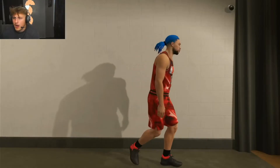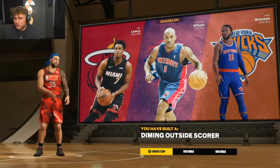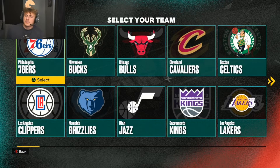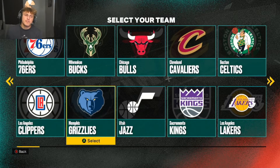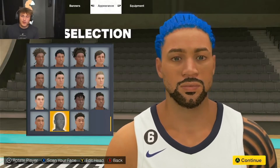Alright, so I think this is the perfect build for Patrick Mahomes. Patrick Mahomes is a 'diming outside scorer' - this sounds just about right. For Patrick's team, I'm gonna say he'd be on the Memphis Grizzlies - it's either that or OKC, but I think Memphis.